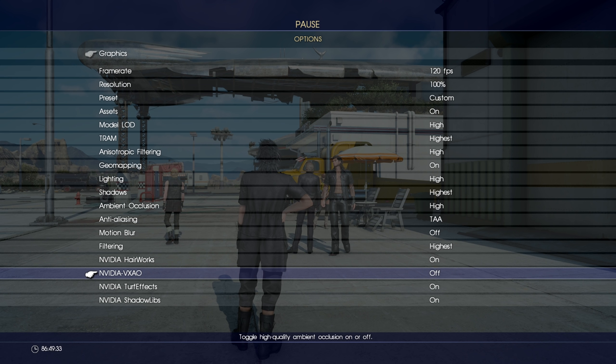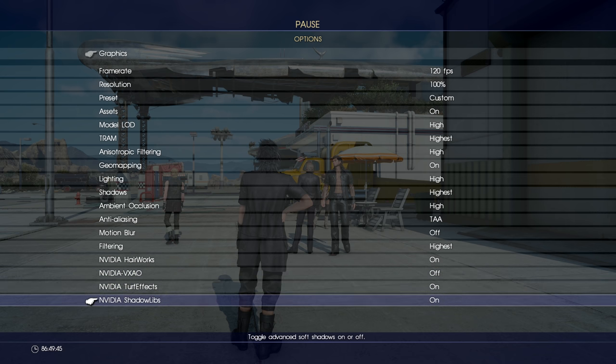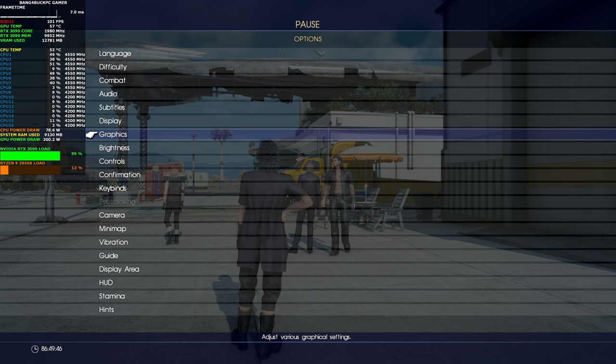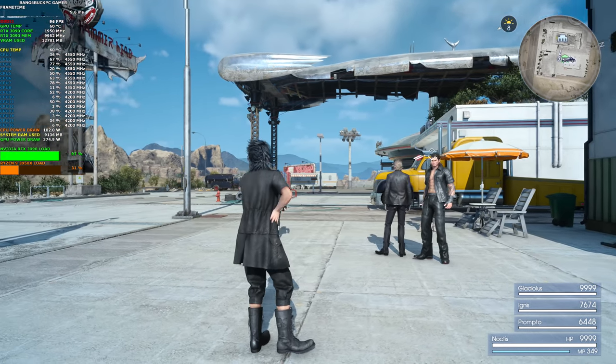NVIDIA VXAO is not part of the highest preset, but it's an option if you wish to enable a higher quality ambient occlusion. It's about a 20 FPS hit — not worth it in my opinion. But I'll see if the RTX 3090 can handle it potentially in a separate video. For now, I'm just going to explore what this card can do with this type of game.